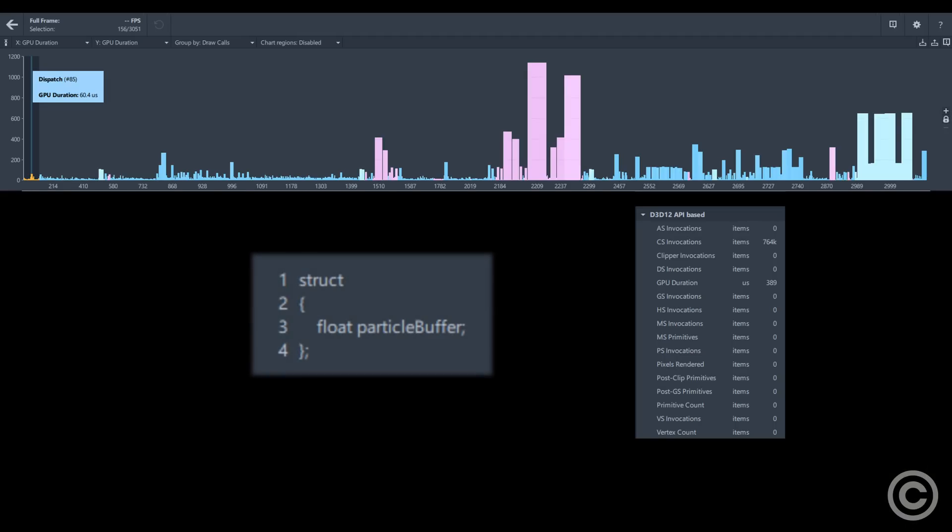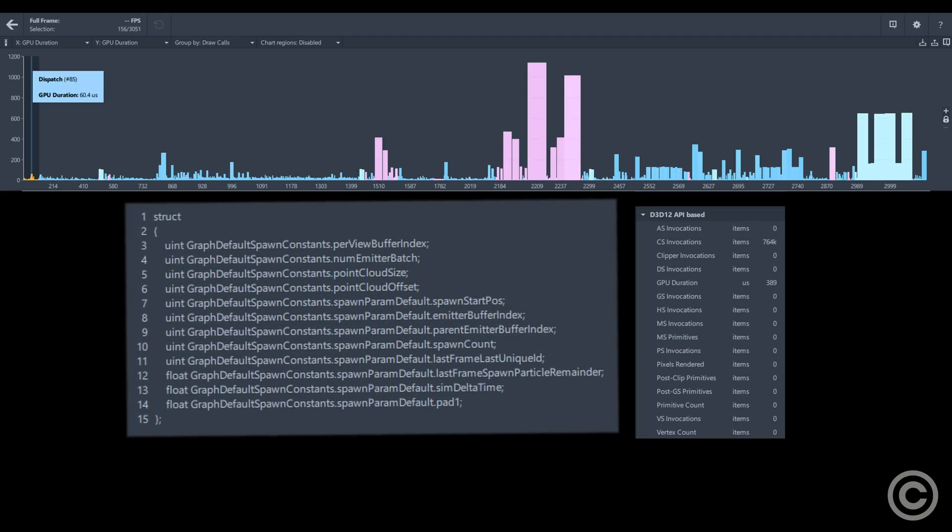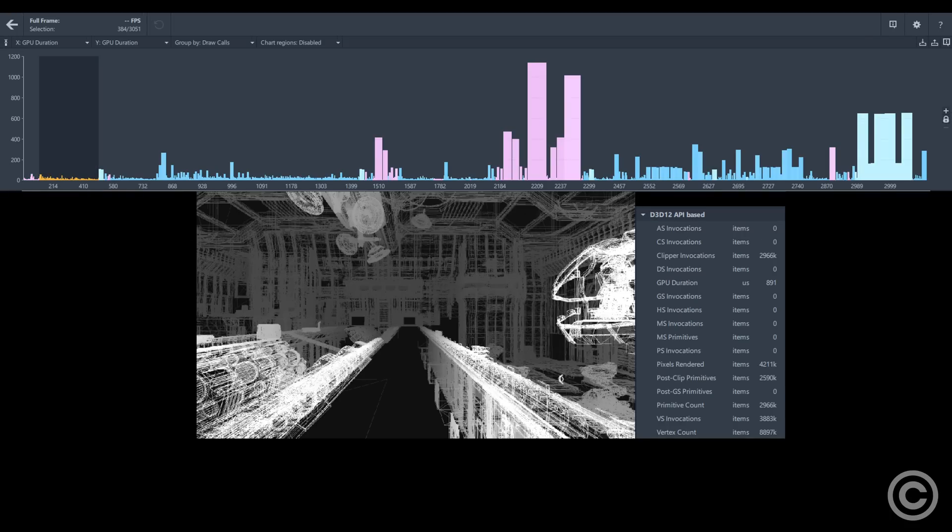The pipeline starts off with compute shaders related to particle effects, but 80% of the processing is never referenced in the rest of the pipeline. Opaque, textureless meshes are rendered in a pre-pass where overly dense, quad-overdraw-inducing geometry destroys hardware depth rendering efficiency.